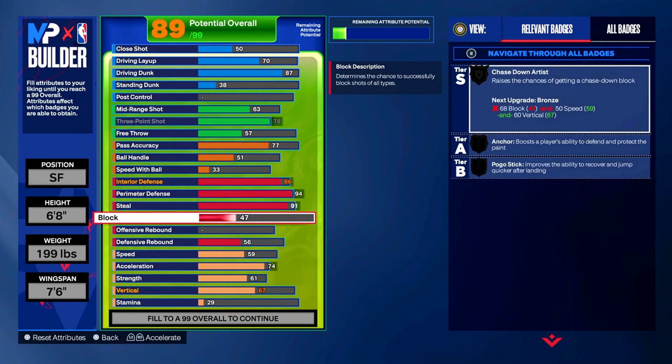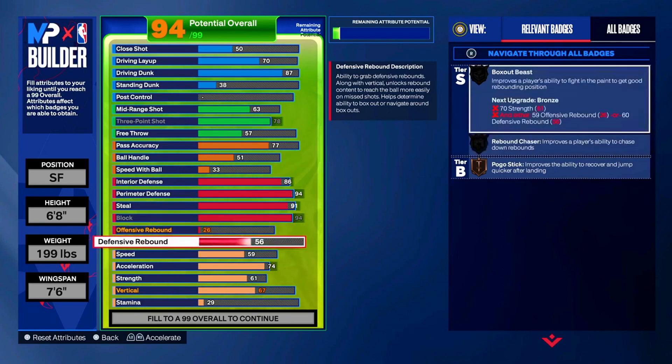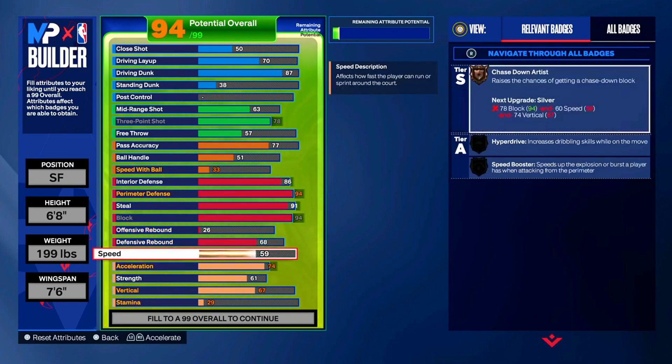For the block it's going to be at a 94 - we're going to max that out, giving us chase down on bronze and anchor on gold. Good luck running on this angle - we're also getting pogo stick on bronze. For the offensive rebound we're not going to do much, but for the defensive rebound we're going to upgrade it to a 68, just to get the job done - bronze rebound chaser, and we already had pogo stick.